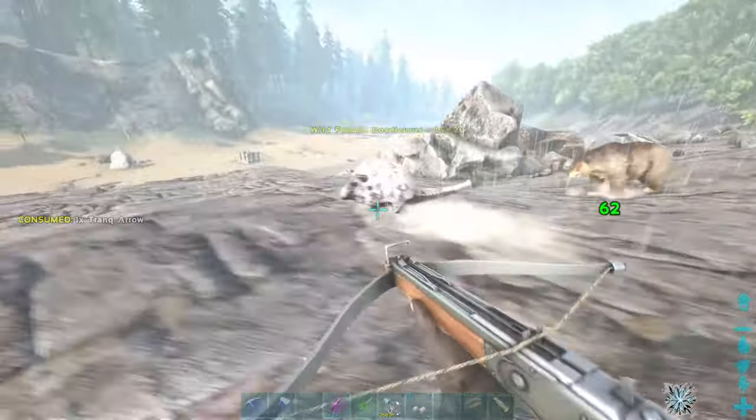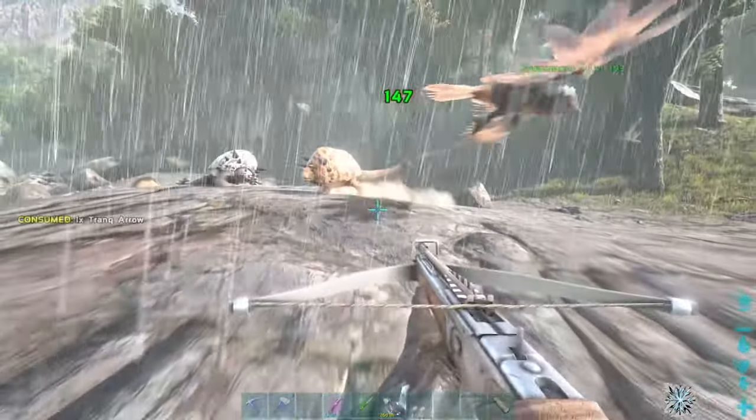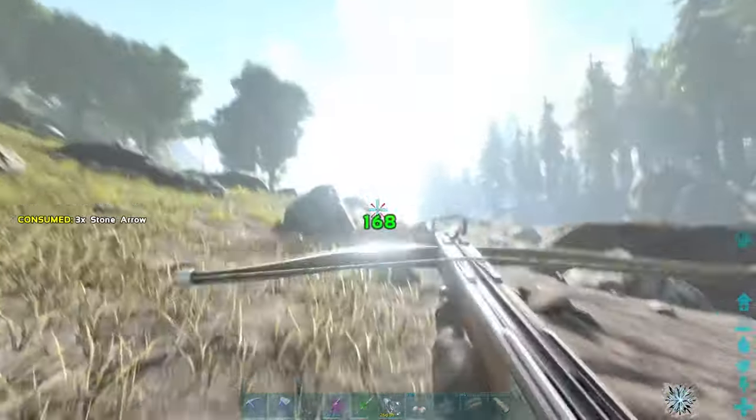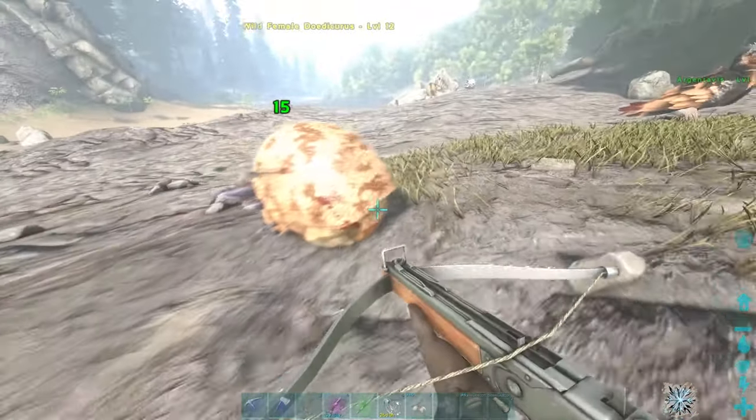However, once a Dodicarus takes too much damage, it'll curl up into a ball, and then its whole body will be massively armoured. If this happens before you knock him out, you need to wait for him to come back out of his ball before you start hitting him again. You can continue to deal Torpor whilst they're curled up in a ball, but it's not really worth it.